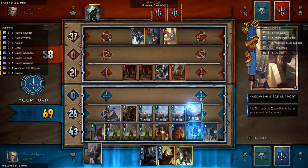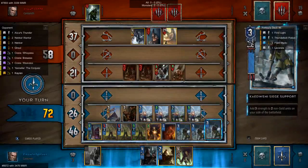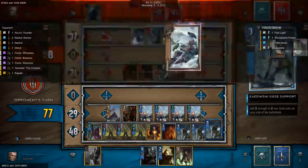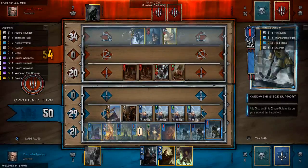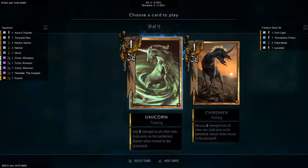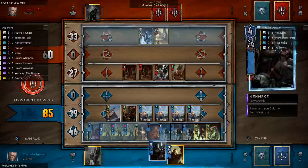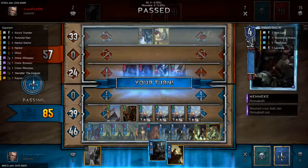We're now going to copy this, pull out another one of these. We're going to buff this and this. We should have probably just buffed the range but it's all troublesome. We expect the weather to come down now. The question is can we catch up? Yes we can. We're going to use Yennefer with the unicorn — that'll catch us up regardless of what my opponent has. And we pass. We weakened his investment a little bit.